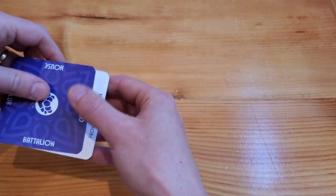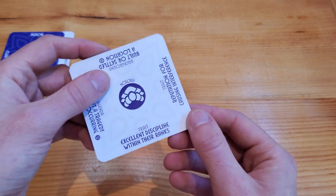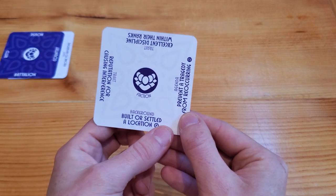We'll just continue drawing secondary cards until all sides of our primary card have a card tucked under them. The options are: built or settled a location, prevent a tragedy from reoccurring, excellent discipline within their ranks, or reputation for causing interference. I'm going to go with built or settled a location.